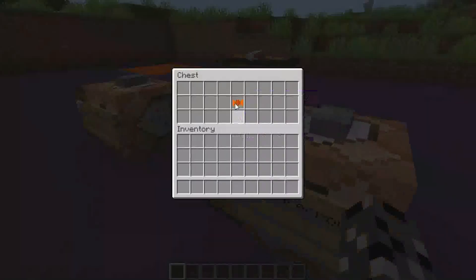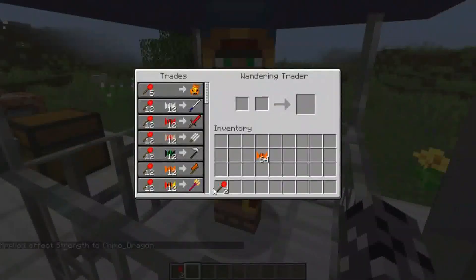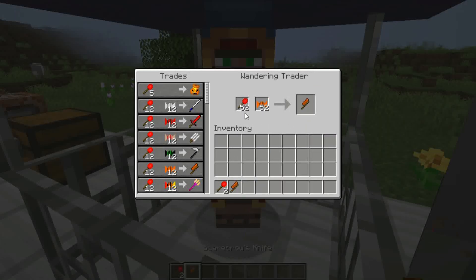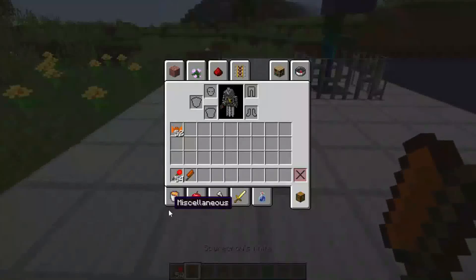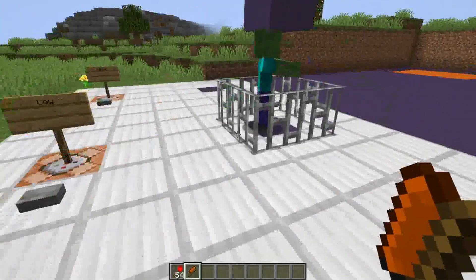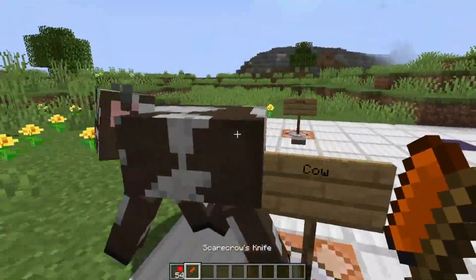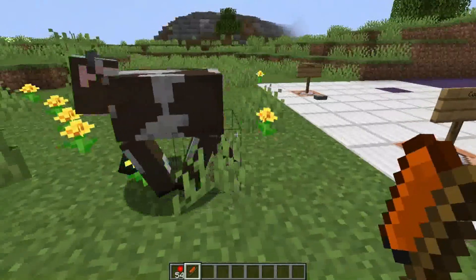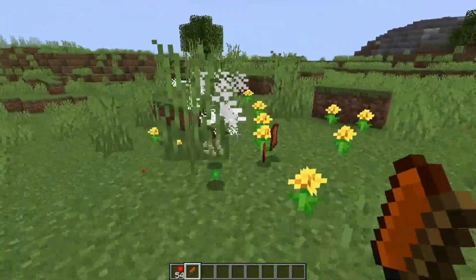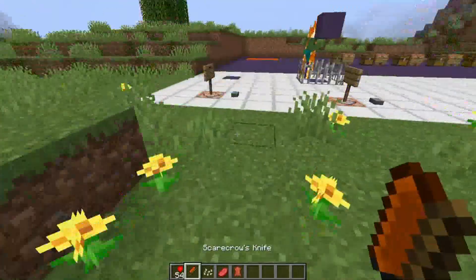Next is the scarecrow's knife, which costs 12 Halloween candy and 12 scarecrow candy. It only deals four damage — about the same as a stone sword — and it can blind anyone you hit. But the main ability is that if a target has three hearts or less after you hit them, it will instantly execute them and give you a bonus pumpkin seed.